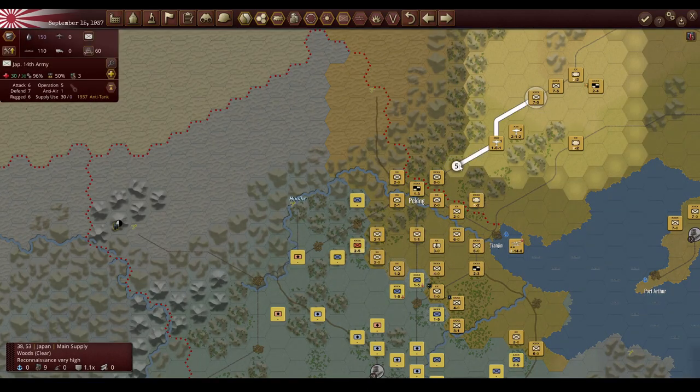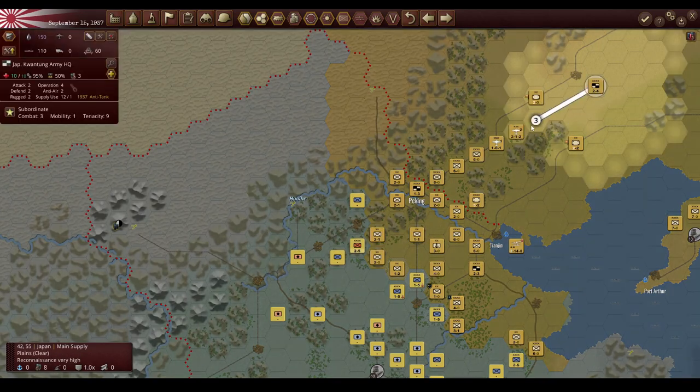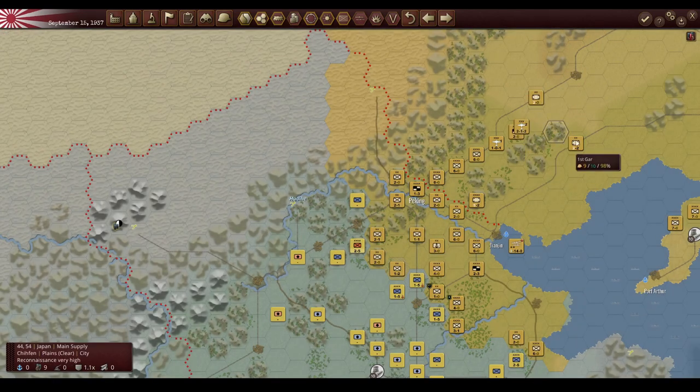Once we get to the Yellow River, we rethink our plans and come up with a new approach. If you guys want to let me know in the comments, I would love to get some feedback — share your plans with me and if we take those plans we will give you some credit.